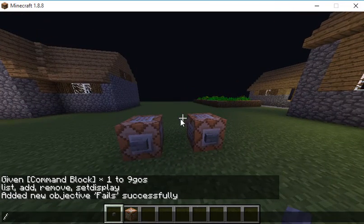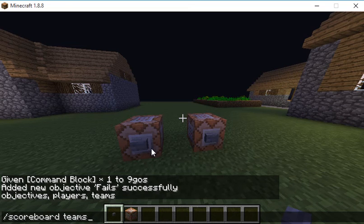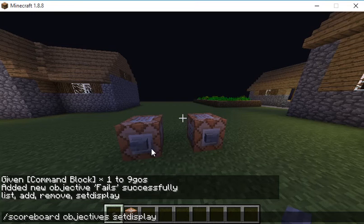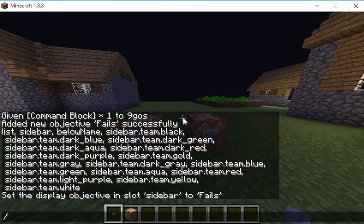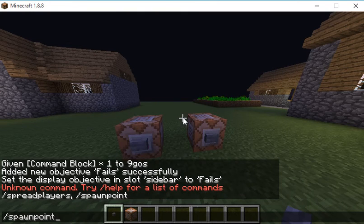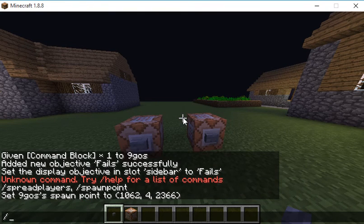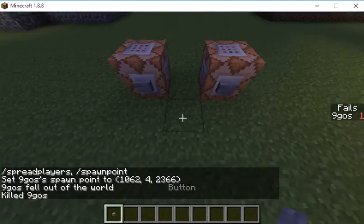So add fails, okay? Now we're just going to change that. Slash scoreboard objectives set display sidebar, fails. Now let's do slash kill — I'm just going to kill myself. But you'll see it says fails and I have one fail.